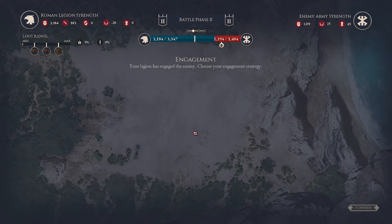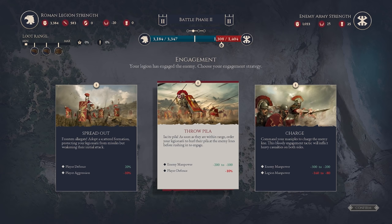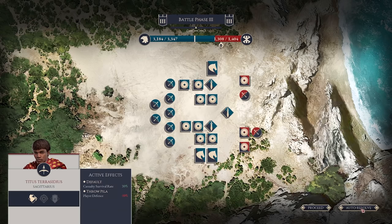We're really just heavily skirmishing right now — there's battle attrition with missiles flying everywhere before the battle lines eventually clash. We can also see the makeup: we have a lot of light infantry, some heavy infantry, and a lot of archers. We can spread out to improve our defense. We could throw Peela, which would take out about 100 of their men — you can see it reduces their numbers, though it also reduces our defense. Let's throw Peela — that's the Roman way.